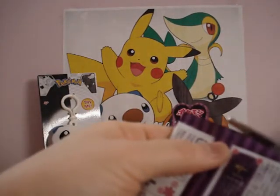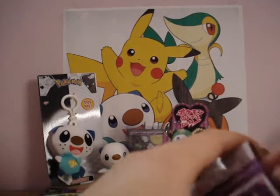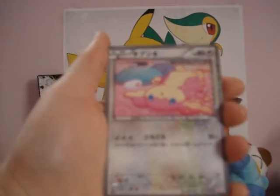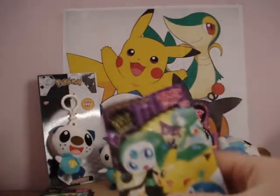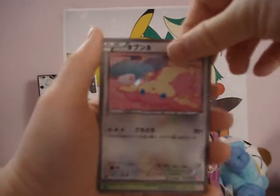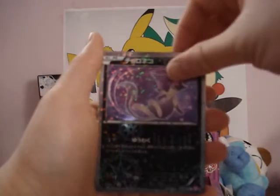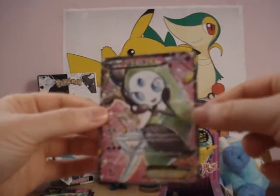Next pack. The reason I'm using scissors instead of just ripping these packs up is because I really like these packs — I just want to collect them. I still have the Plasma Gale booster box, and the empty packs, in my desk right here. Audino — there's a lot of Audinos. Snivy, Purloin, Meloetta EX Full Art. Very nice — another good pack.